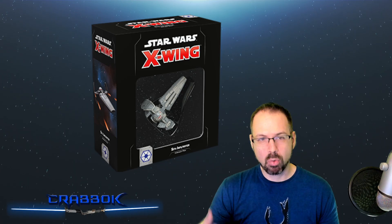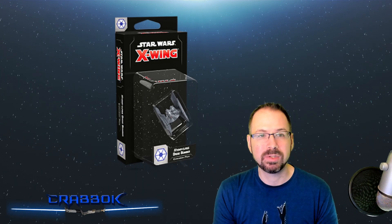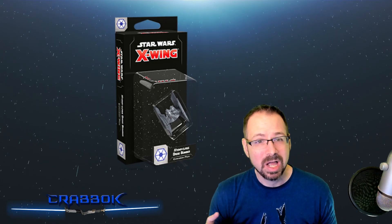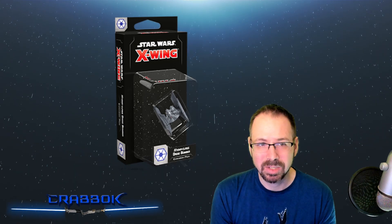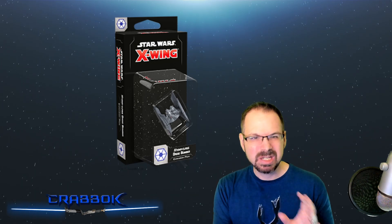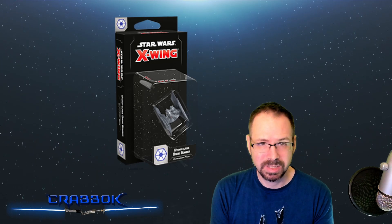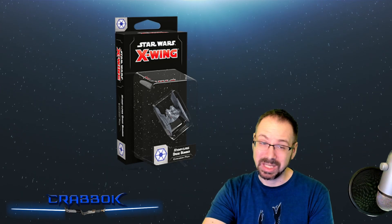Moving on, if you're more interested in the droid swarm playstyle, you've already got two Vulture Droids, so you may want to go with the Hyena Bomber. This one works very well with those Vulture Droids — it has networked calculations already built in, so it's designed to work with the droids you already have. It also adds something new: it's your big heavy ordnance ship, a missile delivery system. Think of it like TIE Fighters versus TIE Bombers — they each provide a different piece of the puzzle. This pack has quite a bit of versatility and a variety of different loadout options.